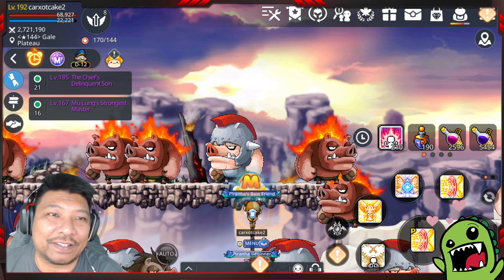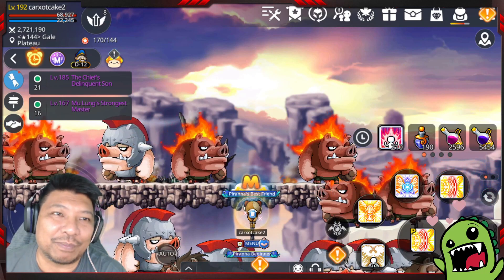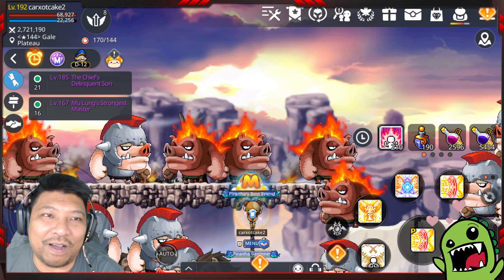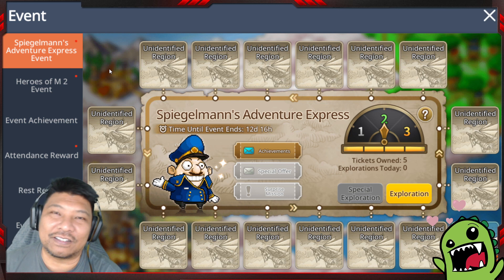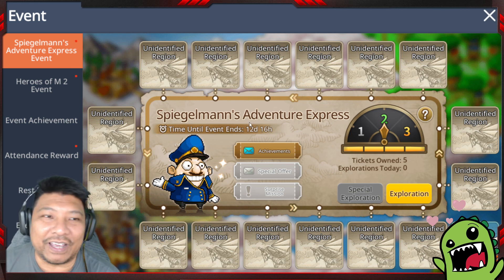What you're gonna do is very simple — before we do everything, we always look at the rewards first to decide whether to do the event or not. So hit on to this bar on the top left, you can find all the events. Just click on this guy with the blue head. We have like 12 days and 16 hours to do this event, it was updated today — the update was postponed for a day, which is the first time it ever happened.